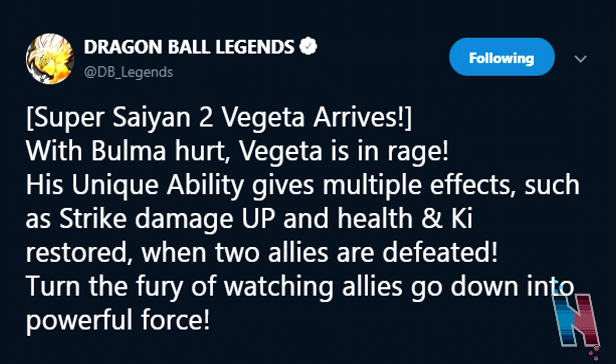Now that we've seen the gameplay, let's break down what the characters can be. Starting off with Vegeta — Super Saiyan 2 Vegeta arrives with Bulma hurt and Vegeta in rage. His unique ability gives multiple effects such as Strike Damage Up, and Health and Ki Restored when two allies are defeated. Turn the fury of watching allies go down into powerful force.